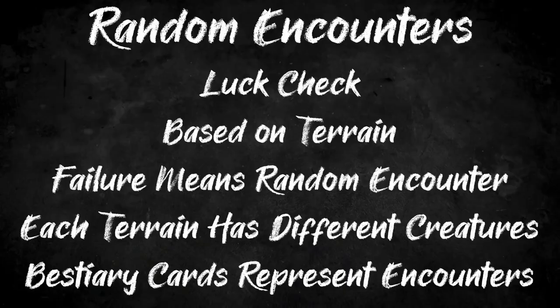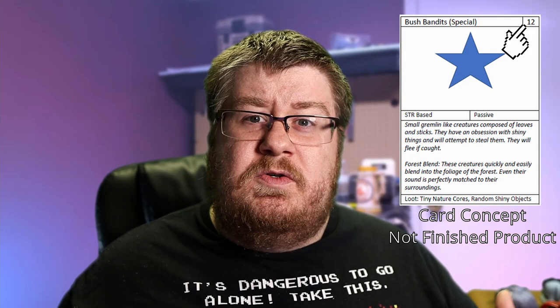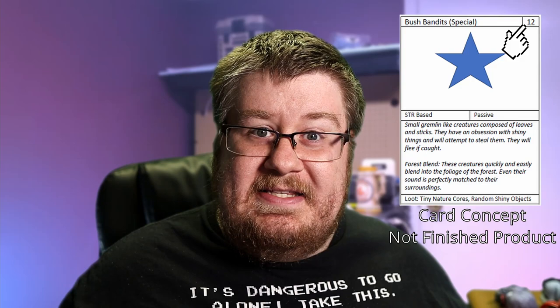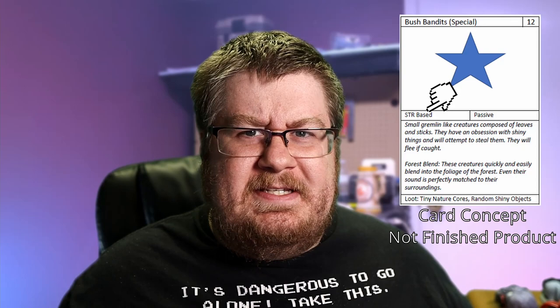This brings us to another unique feature of this game: the bestiary cards. Each creature in the random encounter table is represented by a card with a number of features which help you run the encounter. For example, the bush bandits. Up at the top, you will see the creature's name, as well as an indication that this is a special creature. This is the number that you would need to roll on that random encounter table — so by rolling a 12, this is the encounter we got. Just below the art, you'll see 'strength based,' indicating that this creature generally fights using strength tactics rather than agility. Though from the description, it might seem more like agility — but hey, that's what playtests are for.